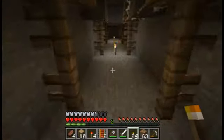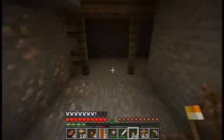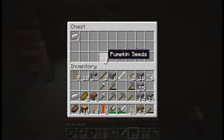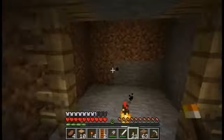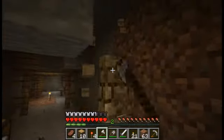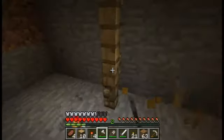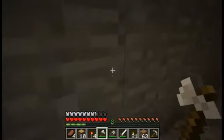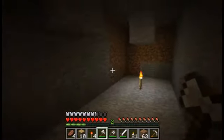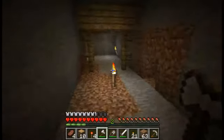This little block of dirt with a torch on it — there's a little marker pointing to the way out. Pumpkin seeds! Could come in handy. Zombies — not always very useful. I do tend to clear abandoned mineshafts because that way I know where I've been and where I've explored and where I've mined, and I know not to go down that corridor again.